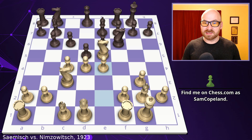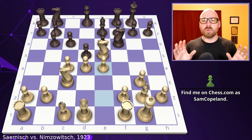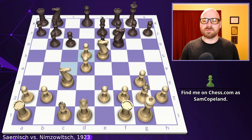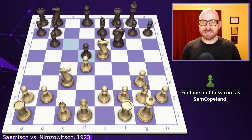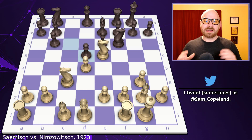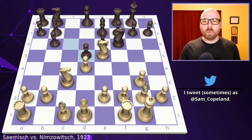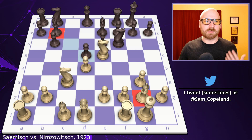White is definitely better after e4 — not winning by any stretch, but significantly better. However, for reasons hard to understand, Samish declines e4 and instead plays c takes d5. After c takes d5 and black recaptures, the dark-squared bishop gets a little more room and now influences e4 — so that opportunity to push the e-pawn is gone. This position is close to equal, maybe white is just a little better, because white's bishop is a little stronger than the black bishop on b7 staring at its own pawns.